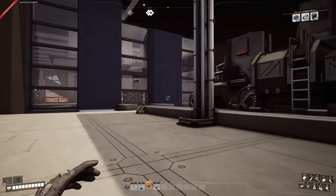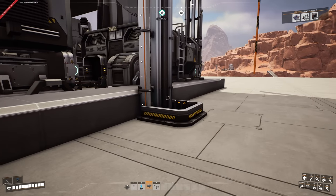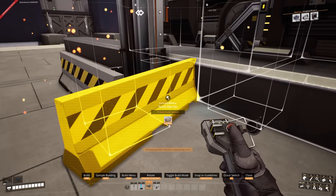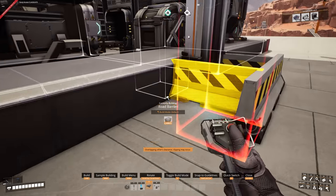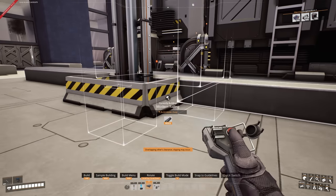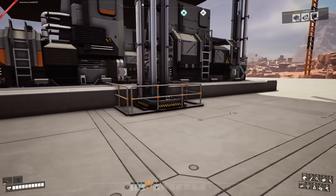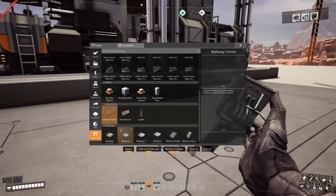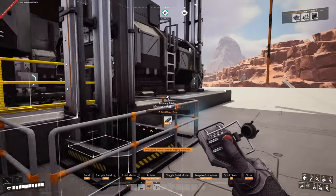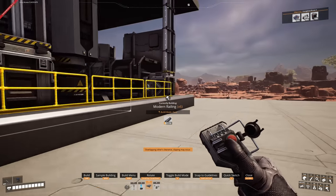Because this is our walkway we want to keep it safe - no chopping fingers in lifts. So we place barriers along here, then swap them out for railings using the modern railing control, and bring the railings all the way around. I think it's going to look pretty cool.